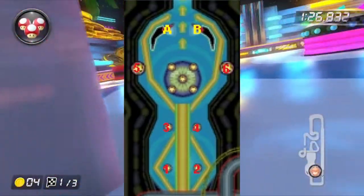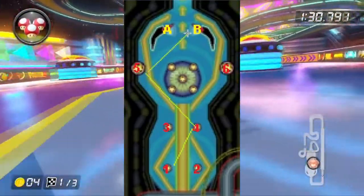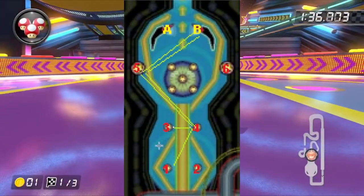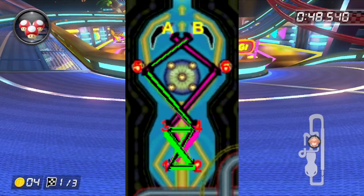The second ball starts from bumper 1, then 4, then 5, then B. Back to 5 and 4, then a new turn to 3, then 2, then 1 — and repeats. So there are both routes.